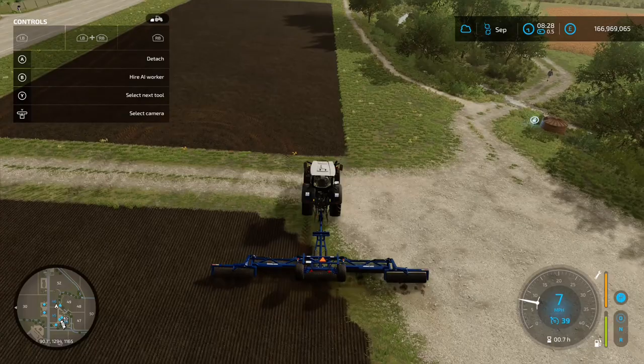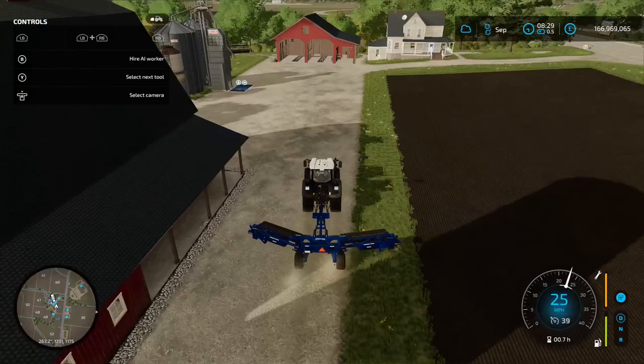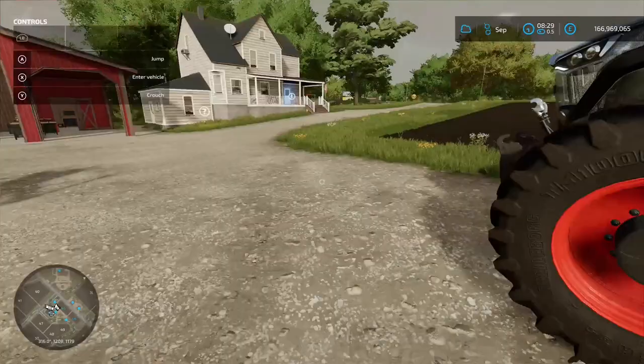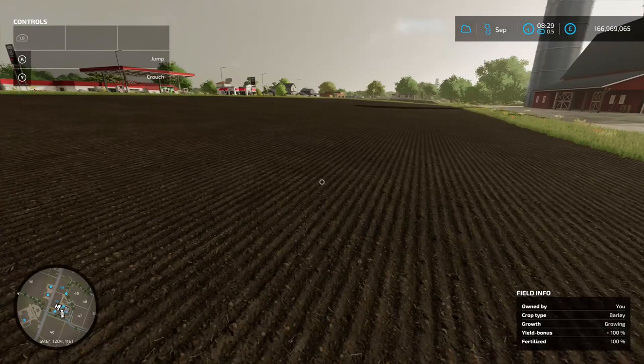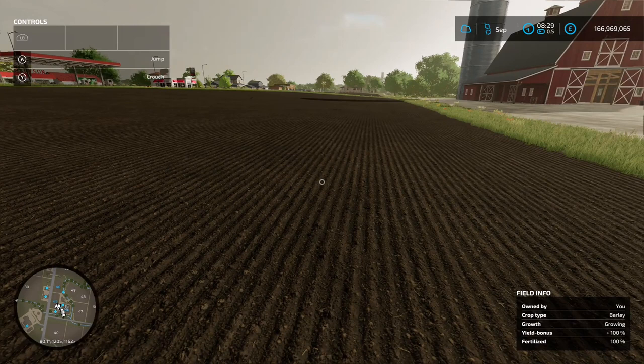Once rolling is done, the main thing to watch out for — if you have them turned on — is weeds. I haven't got them on because I don't particularly like them, but if you are playing with weeds, once they start coming through you'll need to use a weeder or spray with herbicide, otherwise it will affect your yield at harvest. I'll now fast forward to show some crop growth.